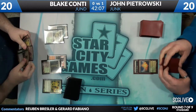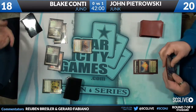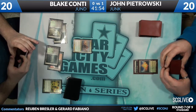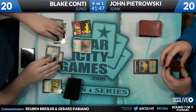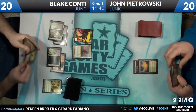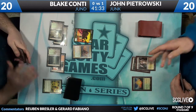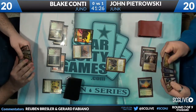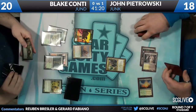Blake has an Overgrown Tomb and is going to pay the two life. He'll play either Olivia or Huntmaster — Huntmaster is the better play here. He uses Huntmaster's ability to gain two and get a Wolf, developing his board the best way he could. The life paid off the land isn't remotely relevant this early. Which side would you rather be on? Probably Junk — having the variable threats is better than the variable answers.